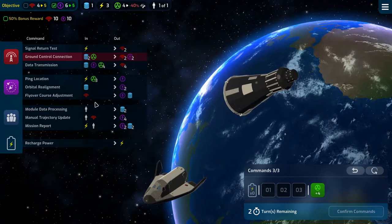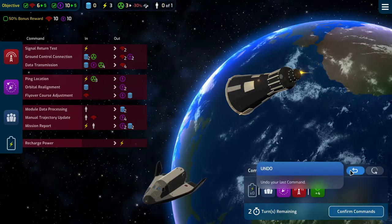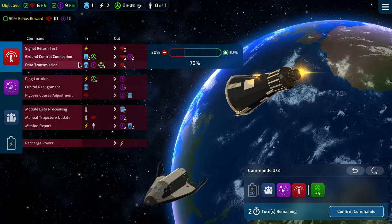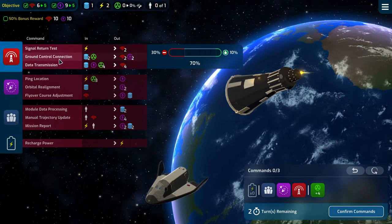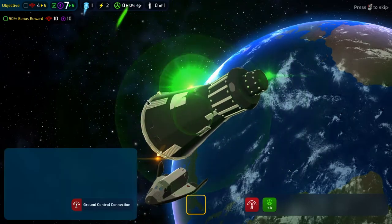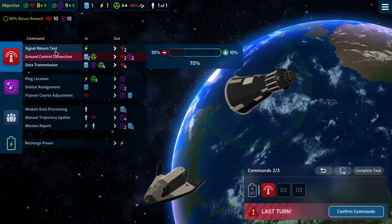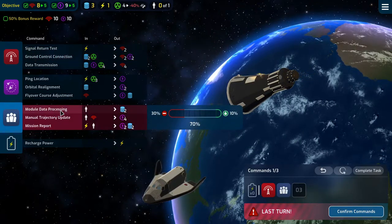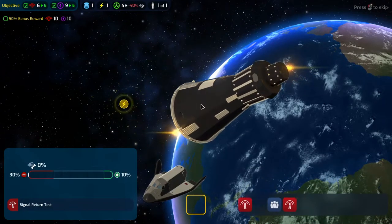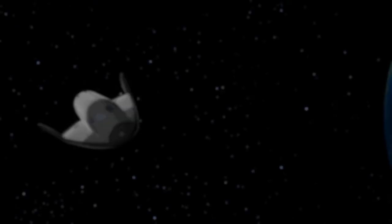Two turns remaining - let's do the same again: that, that and that, giving us six, nine and one. Next turn we do that, that and that and we get there. Final turn: no need to worry about radiation, so we do a signal return test, module data processing and ground control connection. No need to resist any of those - 50% bonus reward achieved. Nice!